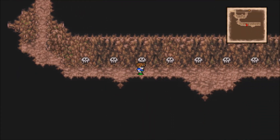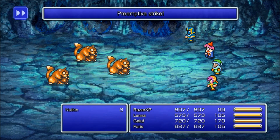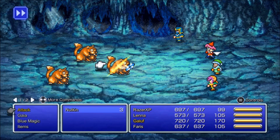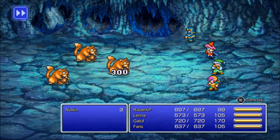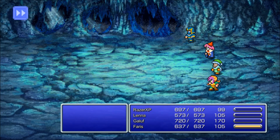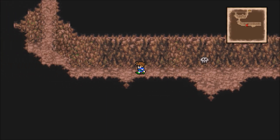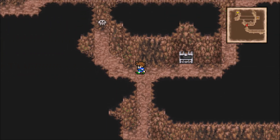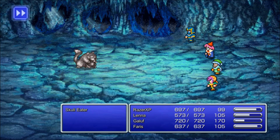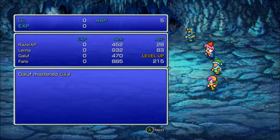For these skull switches you have to wait until it goes to one and then use it. There we go — now go back up here. Just fled — good, you get the AP for free. And I mastered Gaia there.